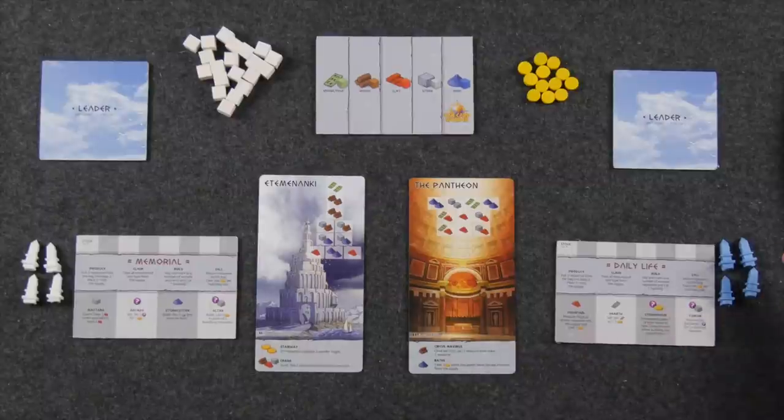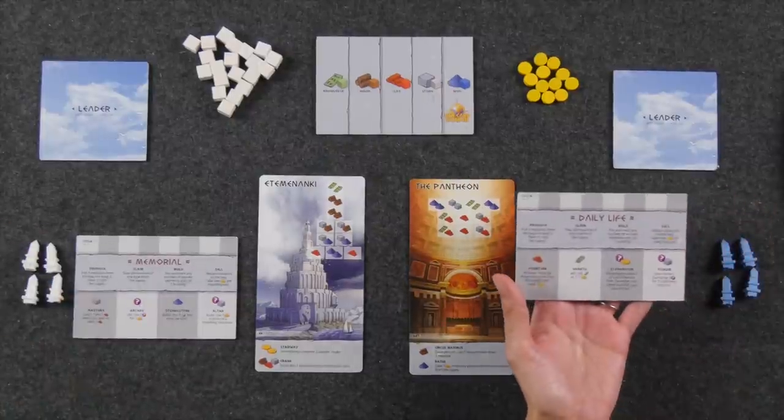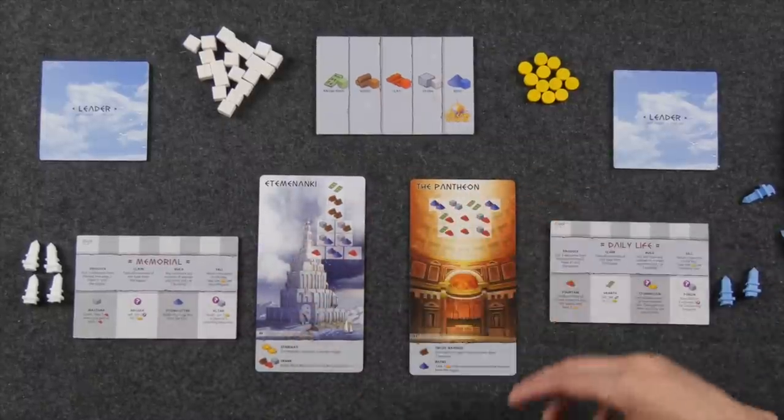Over the course of the game, we're going to be gaining resources to turn them in to construct our wonder. Each wonder has its own asymmetric way to build with an asymmetric number of resources. We each also have an array of buildings we can build on our turn, and whoever completely builds their wonder first wins. There are 14 different wonders and 12 different player mats, and the player mats are slightly asymmetric in the buildings you can build. Players also draft these wonders according to turn order, along with the different starting resources.